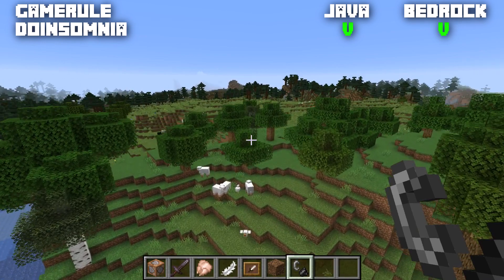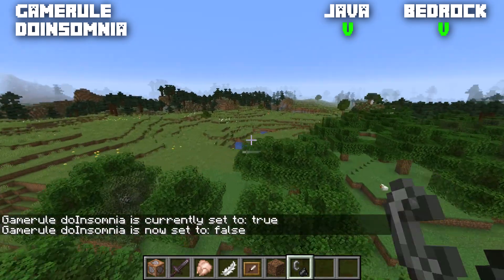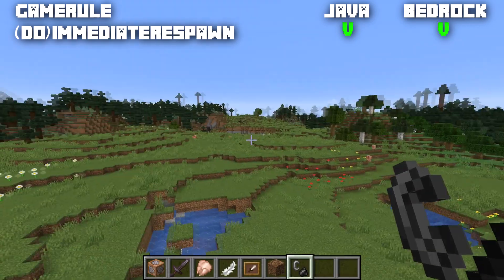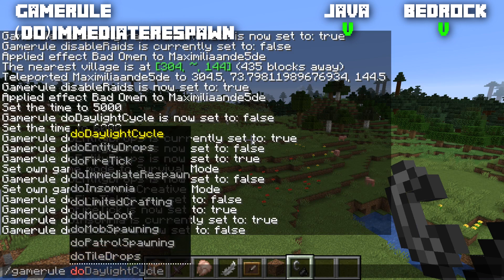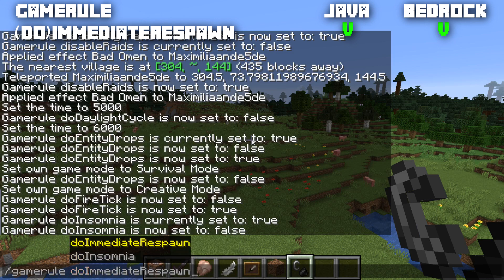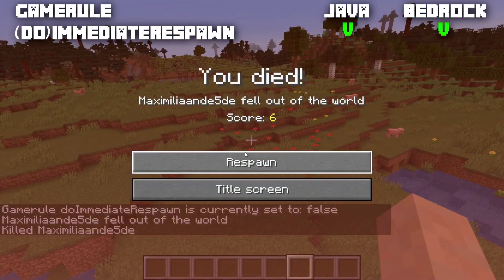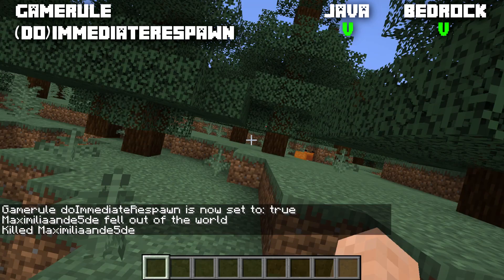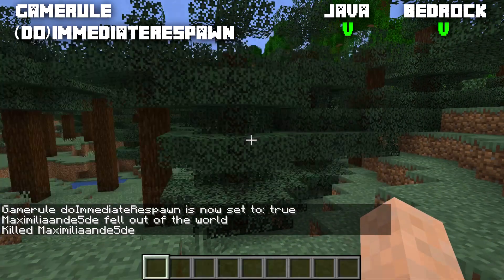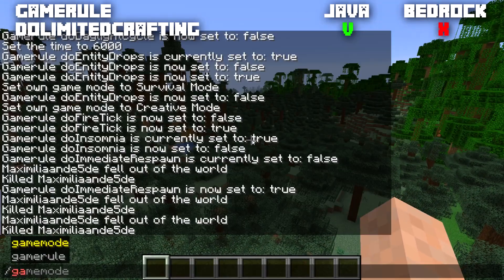The game rule doInsomnia determines whether phantoms can spawn at night. It's normally set to true, and you can set it to false to stop phantoms from spawning — available in both Java and Bedrock. Next is the immediate respawn game rule: in Java it's called doImmediateRespawn, and it respawns the player immediately without showing the death screen. Normally set to false, so you see the death screen. When set to true and you die, you respawn immediately with just a little lag.